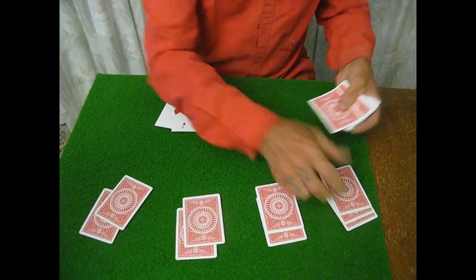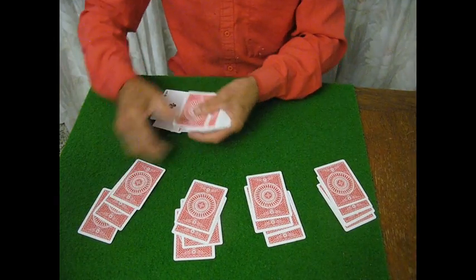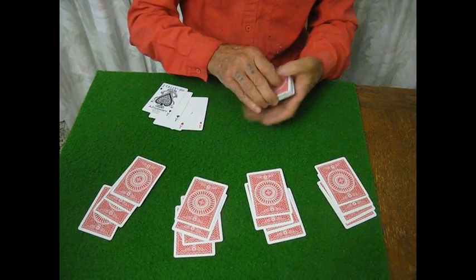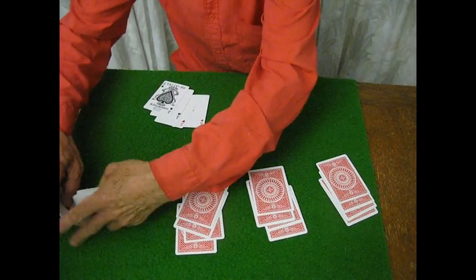Just remember — the Aces are all together on the top, you do just one shuffle, and he manages to get those four cards, the four Aces. And that is called the overhand stacking method.